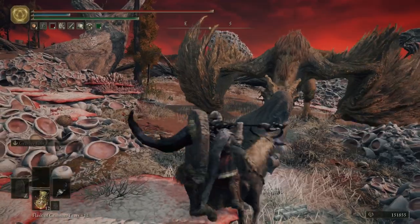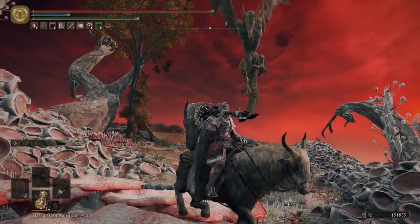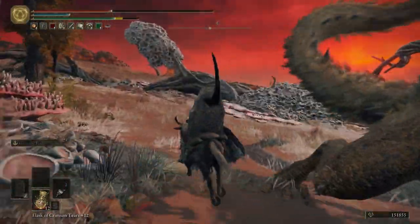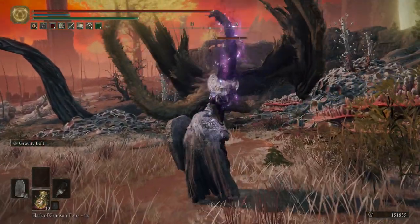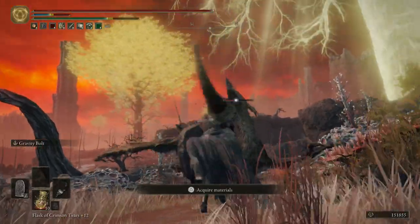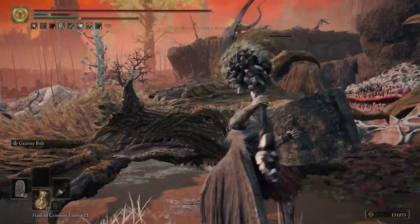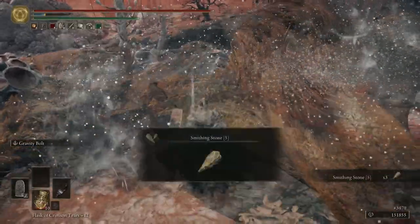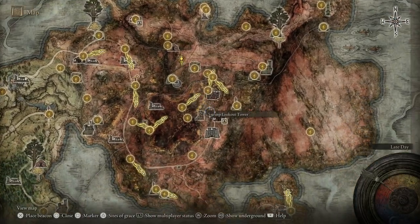That stomp hurt — let me chug and get off the horse. I'll spam my weapon and get the crit when he falls down. And he's dead. Those upgrade materials from the statue are ours, and I think that's it for the things I noticed I missed in this area.